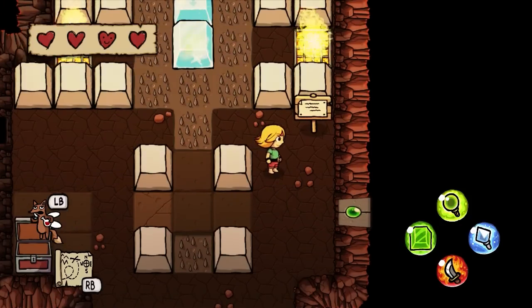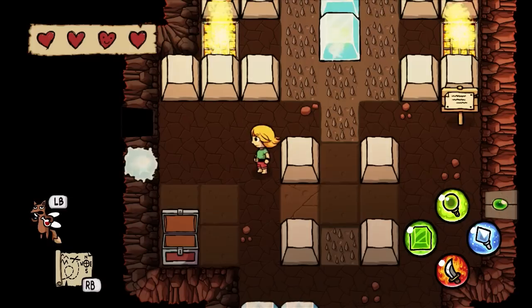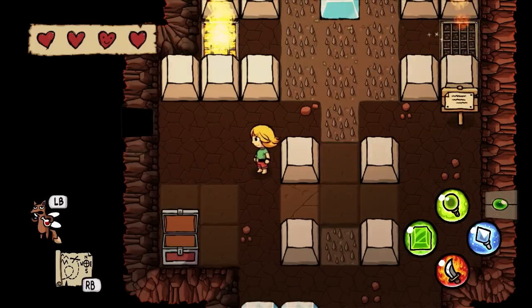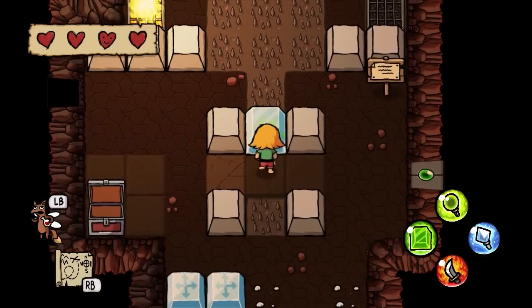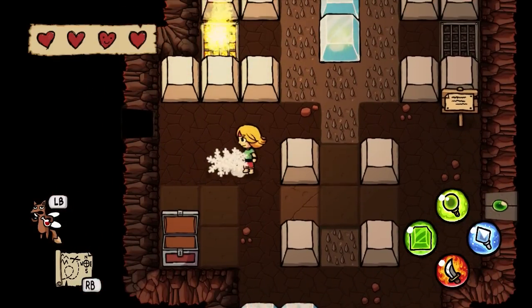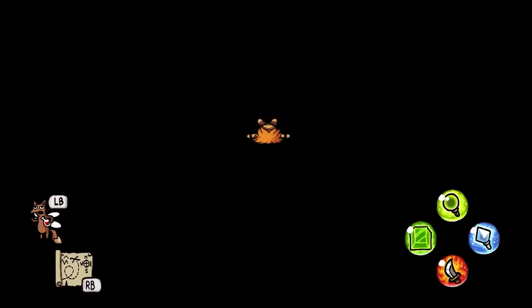Now it's just a matter of — I want to go to this side, I have more room. If I go freeze then portal, that breaks the one on the right. If I go portal then freeze, I hit the button. And you know it.